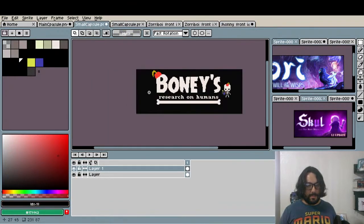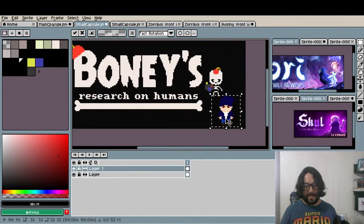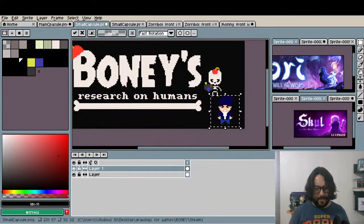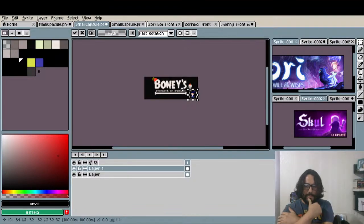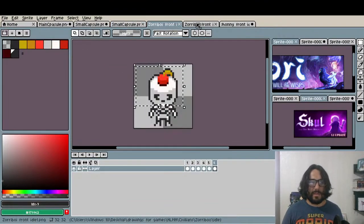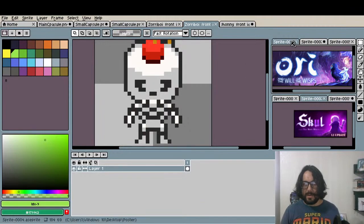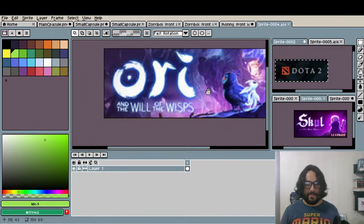Let's see how it looks next to here. I'm working on a poster for my game Boney's Research on Humans. I've been working on this game and made a little Kickstarter for it. Right now I'm making the capsule art for Steam. If you have good capsule art, that helps drive the wishlists up and people notice. That's why I have here some good examples of capsule art — like this one, of Ori. That is Dota 2. And Follow the Night.